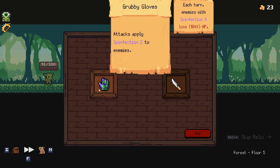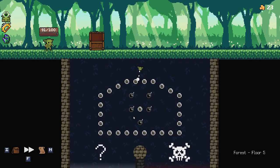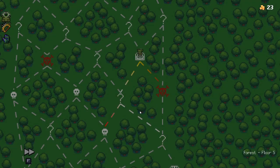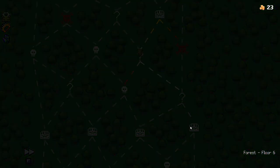More attack — attacks apply Spinfection! Each turn, enemies with Spinfection lose... Yes! Now I have been made aware by other people playing the game that if I can get all these bombs, I get a secret. I did not get those bombs. But that's okay, we just need to go over here now. Okay, we get another artifact anyway.